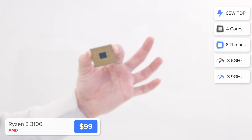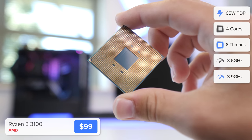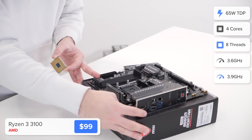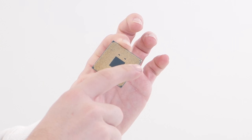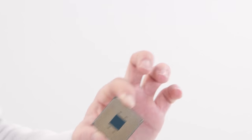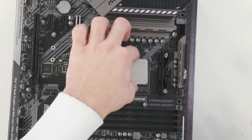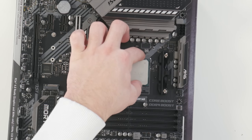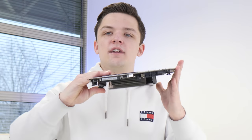First we're going to install the CPU — the AMD Ryzen 3 3100. It's an incredibly capable chip with four cores and eight threads and some really fast single and multi-threaded speeds. To install it, locate the triangle on your CPU socket, line it up with the corresponding triangle on the top right-hand corner of the processor, then pull the arm up and drop the CPU gently into place. Pop the arm back down and because it's an AMD socket, it's not going to fall out.